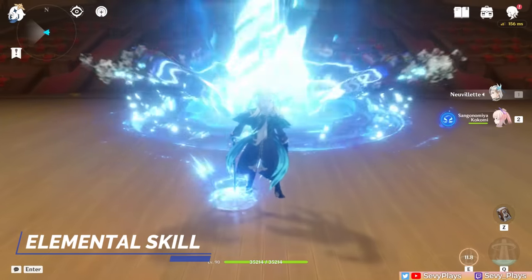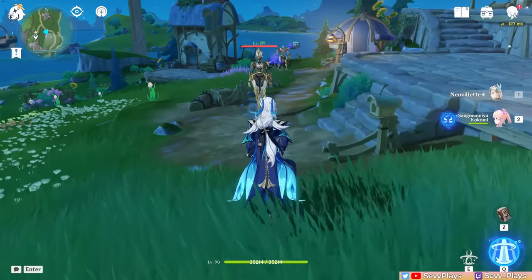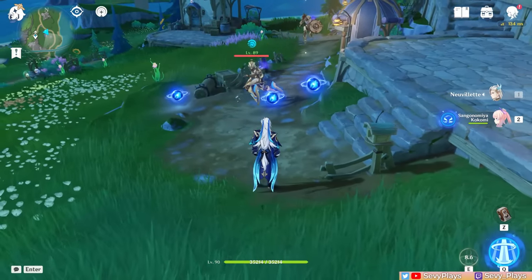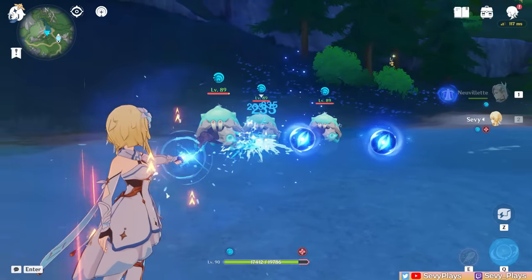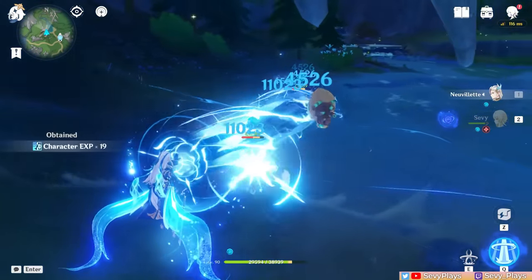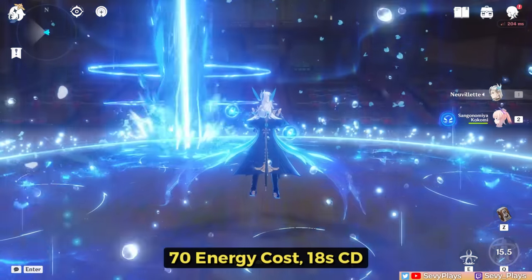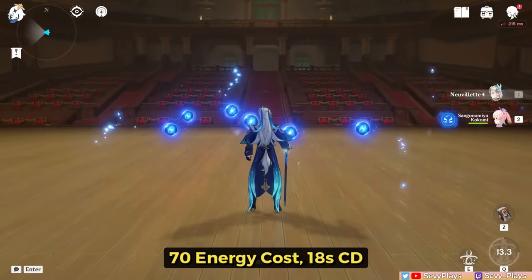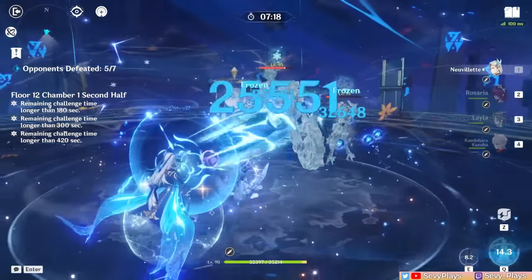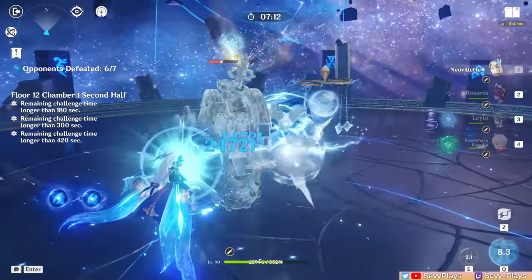Nivellet's skill deals HP scaling hydro damage to opponents in an AoE and can trigger a Pneuma hit once every 10 seconds. Upon hitting an enemy, three source water droplets are also generated, which last for 15 seconds on the field and can only be absorbed by using Nivellet's charged attack. His burst also deals HP scaling AoE hydro damage in one wave, followed by two weaker waterfalls which generate six more droplets. Their droplet generation is essential to maximizing his enhanced charged attack, which is the main focus and damage source of his kit.